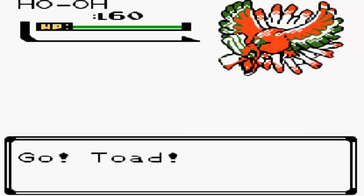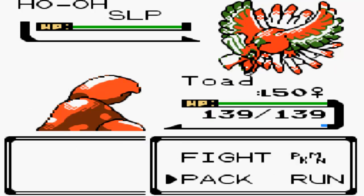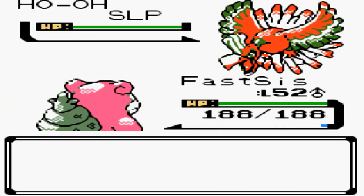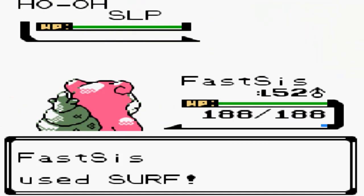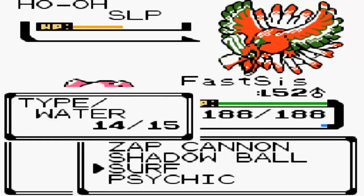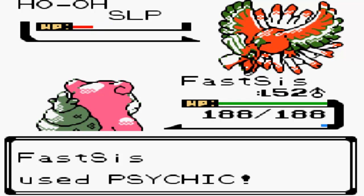Here we have the Legendary Pokemon Ho-Oh, the Fire and Flying type. It's probably not a good idea to have Parasect out here first, but I'm hoping the Quick Claw will allow me to use Spore first. And it didn't — but luckily Ho-Oh went for Recover, which was stupid. I get to get Spore off, so that's good. Parasect doing what Parasect does best — getting Spores off on Legendary Pokemon. Then we'll switch out into Slowbro to try and combat this thing. Slowbro can actually do decent damage; I can go for a Surf. Ho-Oh is rather good specially defensively, so I'm going for Psychic next as it's not super effective.